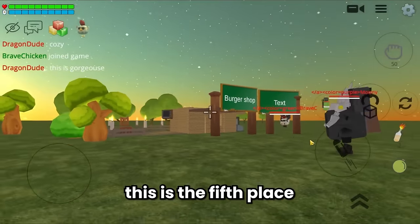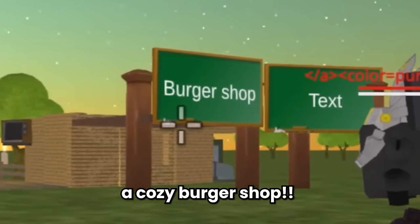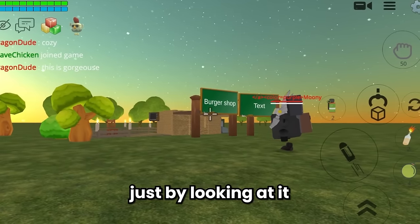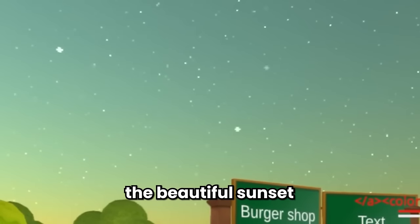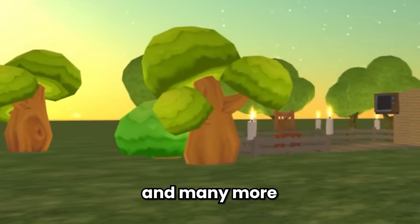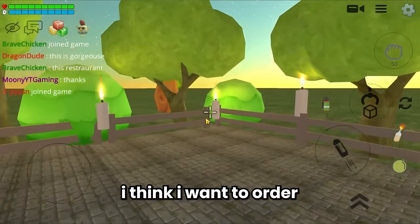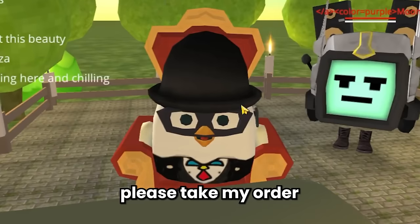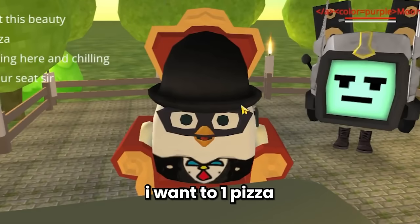The fifth place is a cozy burger shop. This is so cozy — you can see a beautiful sunset with stars, a warm and nice field with many trees. I think I want to order some food — please take my order: one pizza and two burgers.